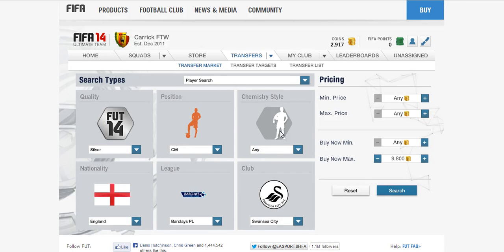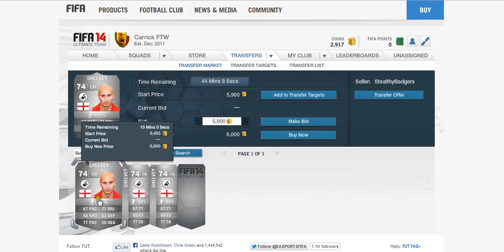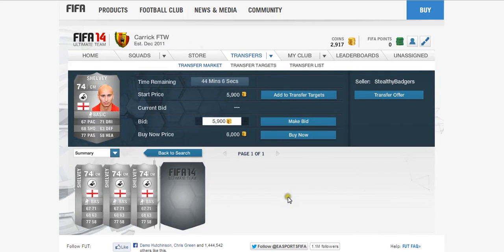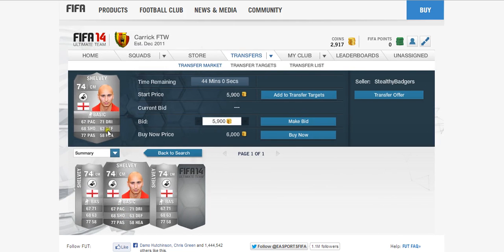Hello guys and welcome to episode 36 of FIFA 14 stats analysis. Today we're looking at a very popular player in real life — it is of course John Joe Shelby, recently transferred from Liverpool to Swansea in the summer transfer window, and he has very decent stats for a silver.